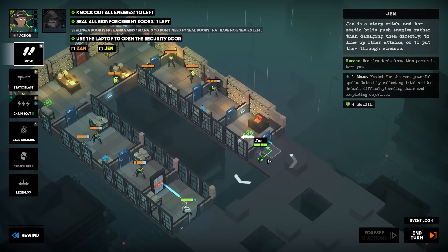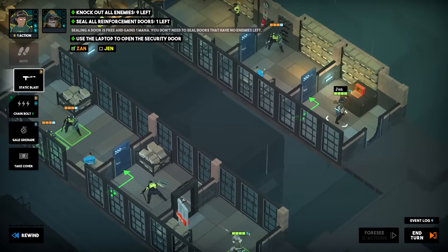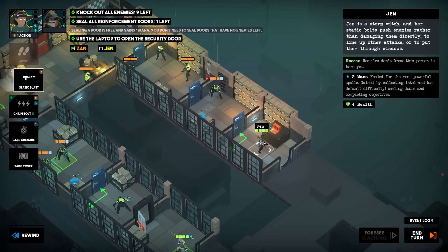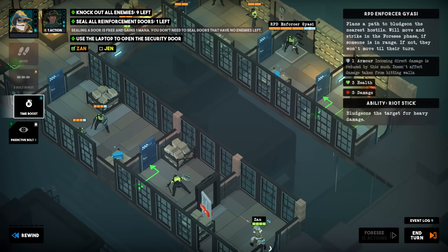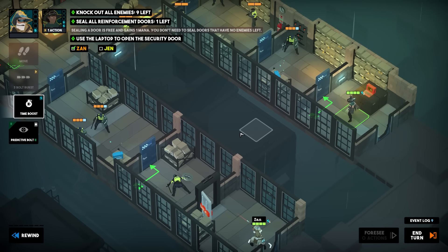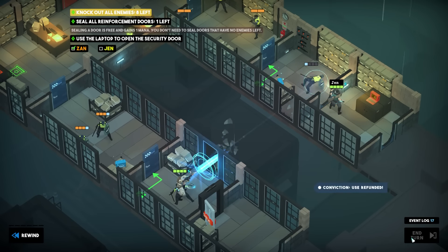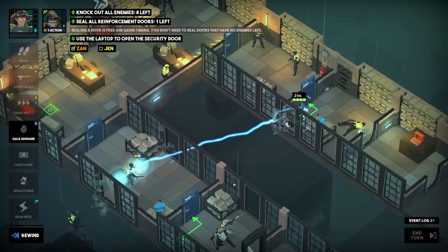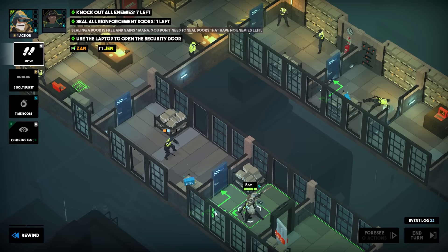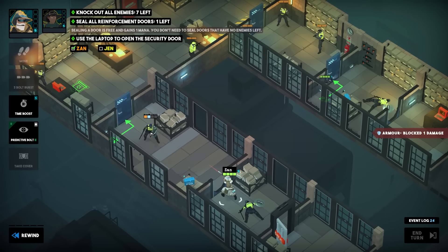Let's breach supply — can I hit this dude out the window? Yeah, good. We'll predictive bolt the door because I assume this guy's gonna come through. Breach through the door and use the laptop which unlocks this door — predictive bolted this one. I think what we want to do is get Xan up here near this window, hit here, lure this guy through the door, and predictive bolt that way. We'll weaken him — what else are we gonna do this turn? That window covers this one so Jen could get up here and shoot through.